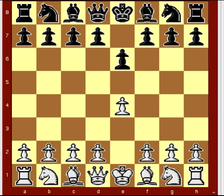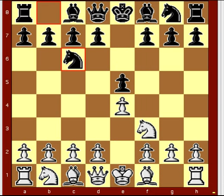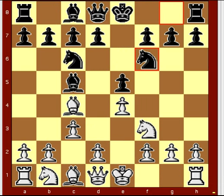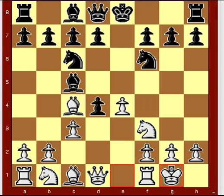E4, E5, Knight F3, Knight C6, Bishop C4, Bishop C5, C3, Knight F6, D4, E takes D4, white castles. White sometimes plays this uncommon alternative to avoid the main line after 6 white C takes D4.